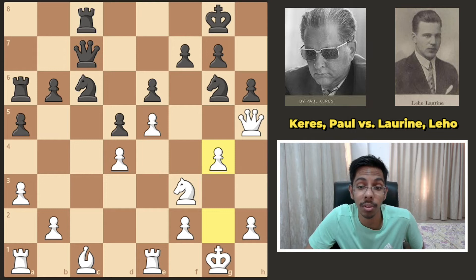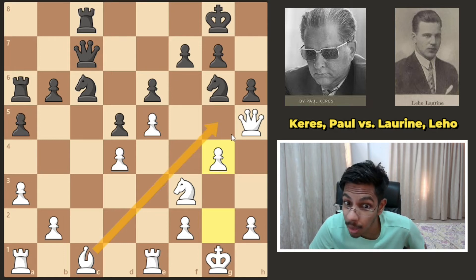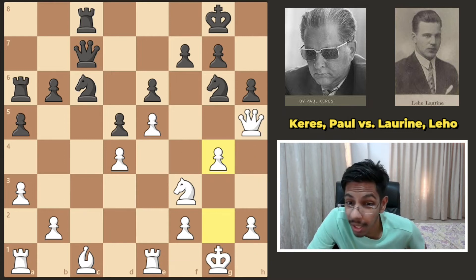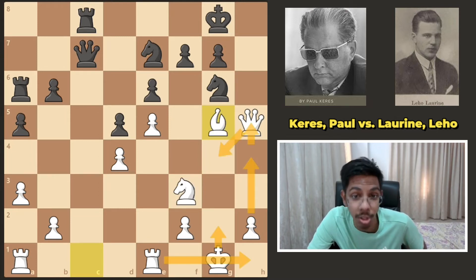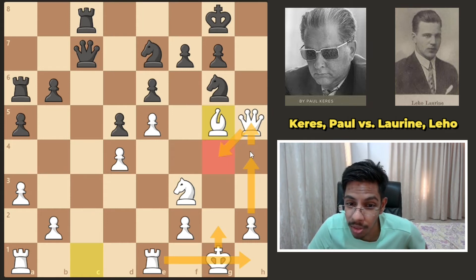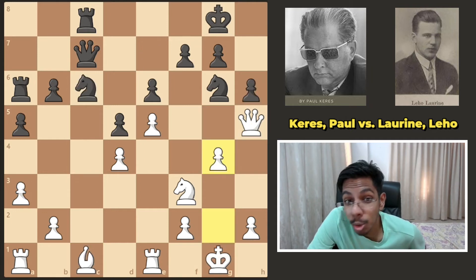Now he's planning to go to g5, trade it out — and do not take with the knight but take with the bishop. Then maybe bring the queen to g4, push the h pawn, or put the king to g2, put this rook on h1. Some nice planning by white. Again, if he goes knight here opening the c file, g5 comes in, takes and you take back not with the knight but with the bishop. All the plans are set up — the queen goes to g4, the pawn goes to h4, h5, the king goes to g2, and the rook goes to h1. But black chose knight f8, and g5 came in anyway.